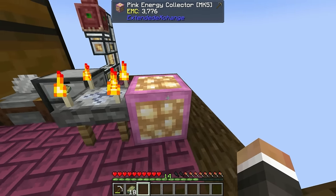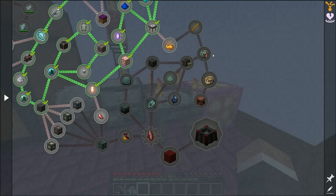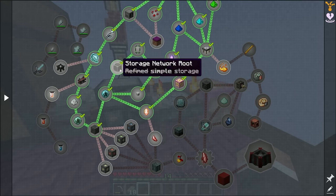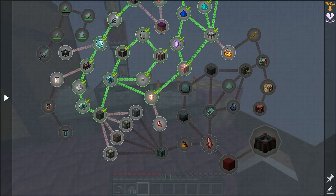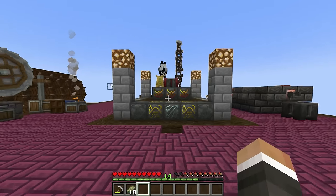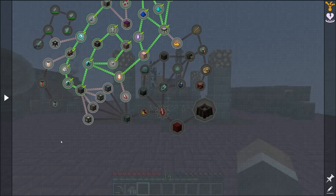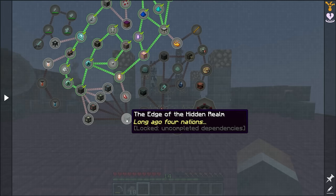We also managed to get ourselves the alchemy table and the pink energy collector to allow us to start transmuting certain items into certain other items, and that is where we're going to start today. My plan for today's episode is to upgrade our blood altar from tier 3 to tier 4, which encapsulates basically the remaining quests in the quest line.